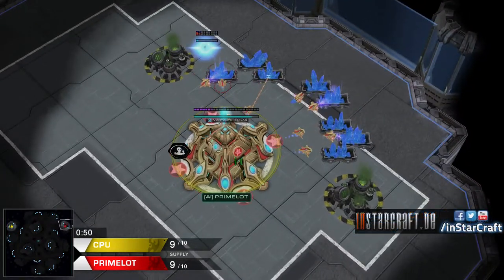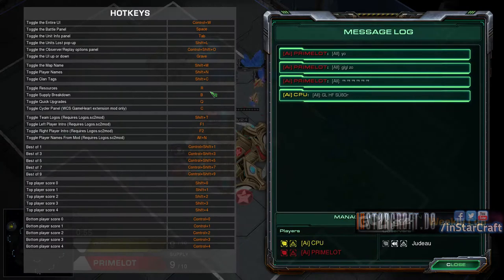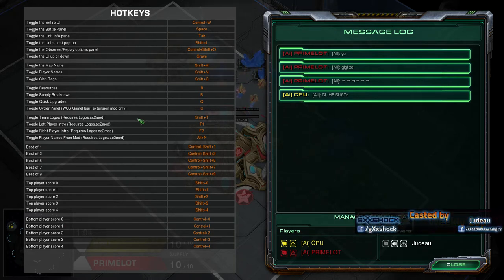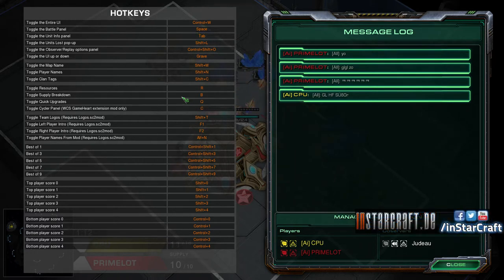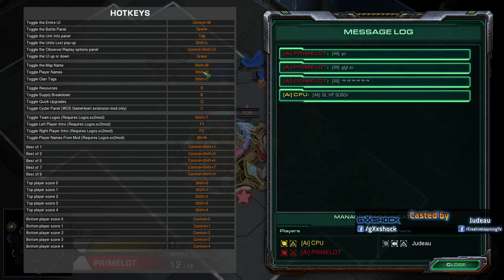So how do I get the production interface working? If you press F11 you get all the hotkeys. Team Logos: Shift-T, D. Cover Resources, Supply Breakdown: R, B, Q. Shift-T, Shift-N, Menu.